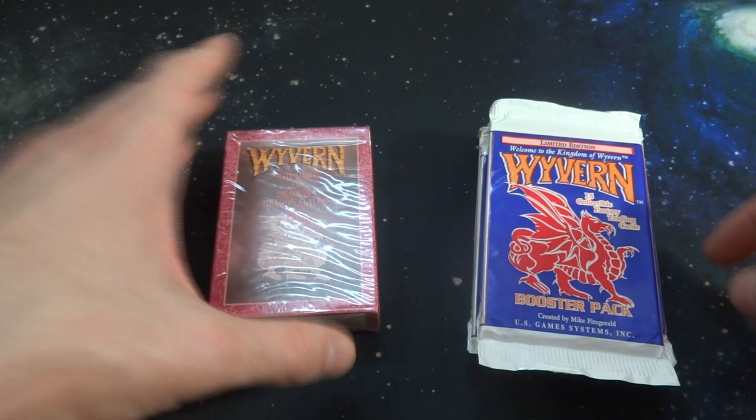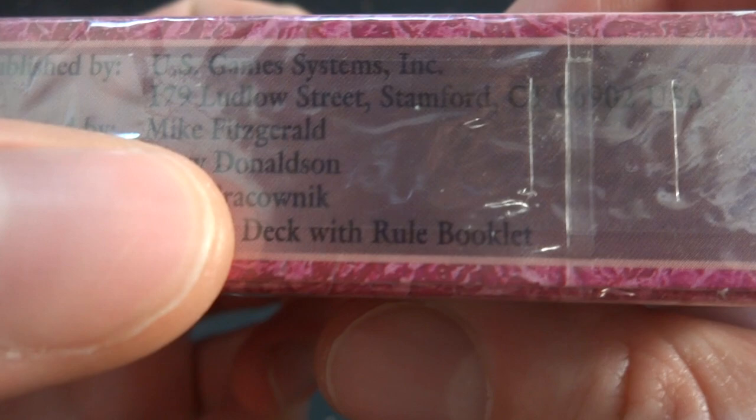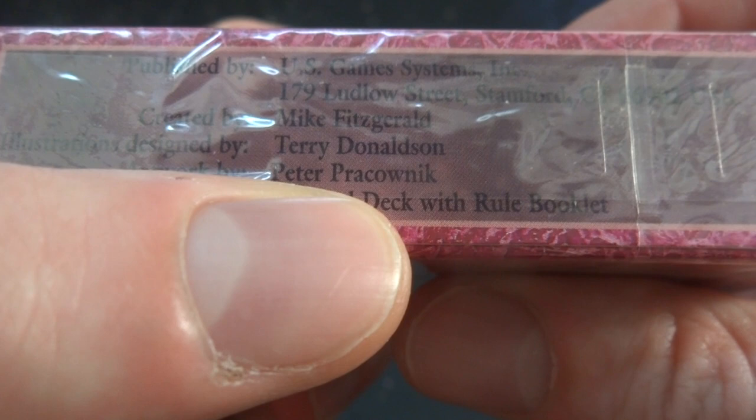This is called Wyvern: The Game of Dragons, Dragon Slayers, and Treasure. You got a dragon on it, looks like limited edition, got a pink border going on. Published by U.S. Game Systems Inc., created by Mike Fitzgerald, illustration designed by Terry Donaldson, and artwork by Peter Prachnownik. It contains a 60-card deck with rulebook, so I guess there's a rulebook in here — great starter deck.